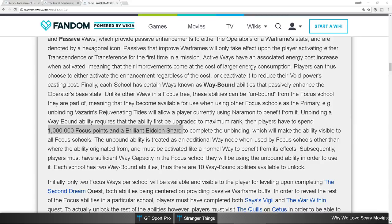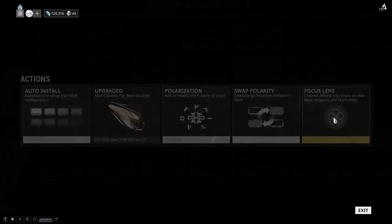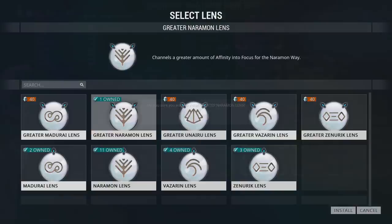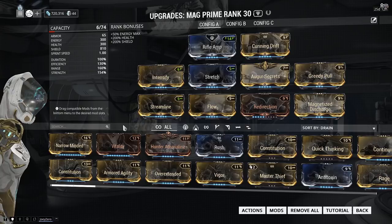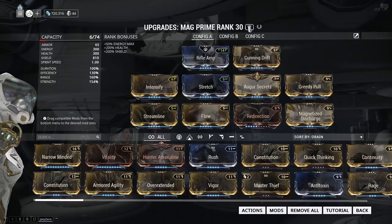Now I'm going to show you how to put on a lens. Go under Actions, and over here you can see Focus Lenses. Click that and select the lens you want to use. I have a Greater Naramon lens that I just crafted from the Foundry, so I'm going to use that. Just click it in. Are you sure you want to install the Greater Naramon lens? Yes. Now I realize I'm actually not Naramon, but since I have a lot of Naramon lenses, I decided to make a Greater one, equip it, and just boost my Naramon to get those Waybounds at least. So right now my Mag is equipped with a Naramon lens — you can see the symbol right here.